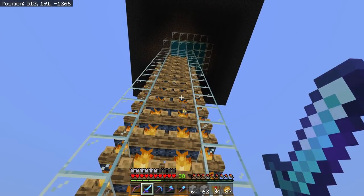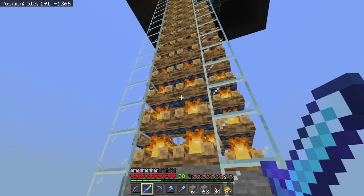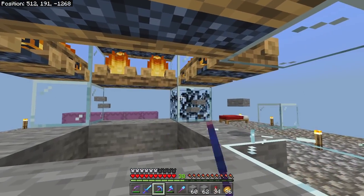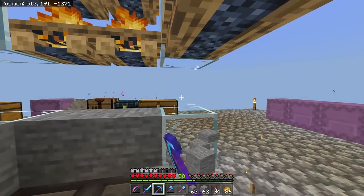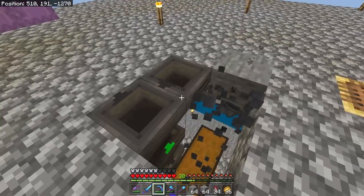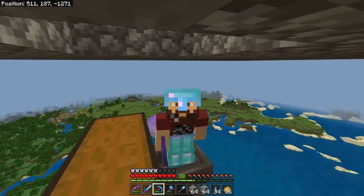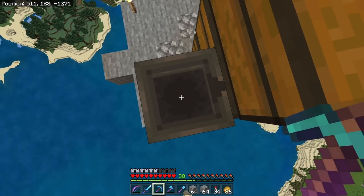Now I need to block this thing off so mobs can't get in while we're working. My first step is to take out the top two layers here so I can get in and start working. I'm also going to take out the hoppers down below because we're not going to have hoppers there. I'll leave a couple of chests to keep the storage that's already in there. Keep in mind we're not going to build the storage system in this episode — we're going to do an item sorter shulker loader system instead.